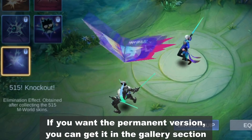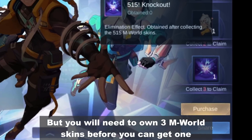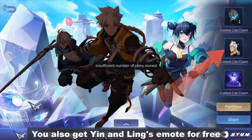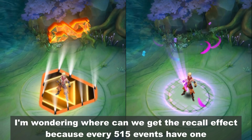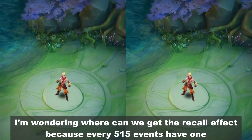If you want the permanent version, you can get it in the gallery section. But you will need to own 3 emerald skins before you can get one. You can also get Ian and Link's Emote for free. I'm wondering where we can get the recall effect, because every 515 event has one.